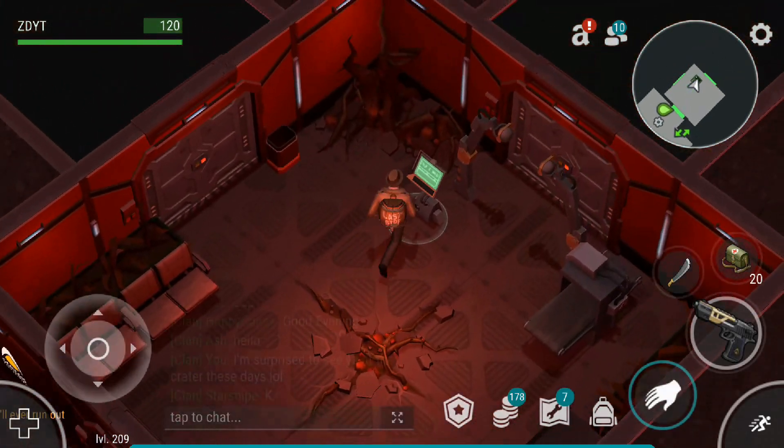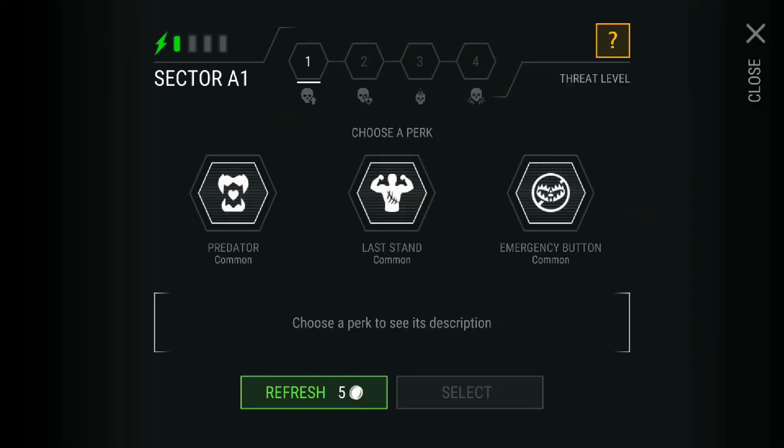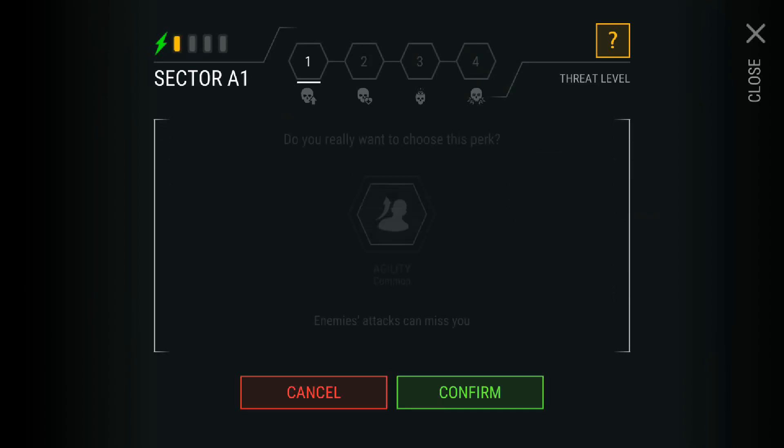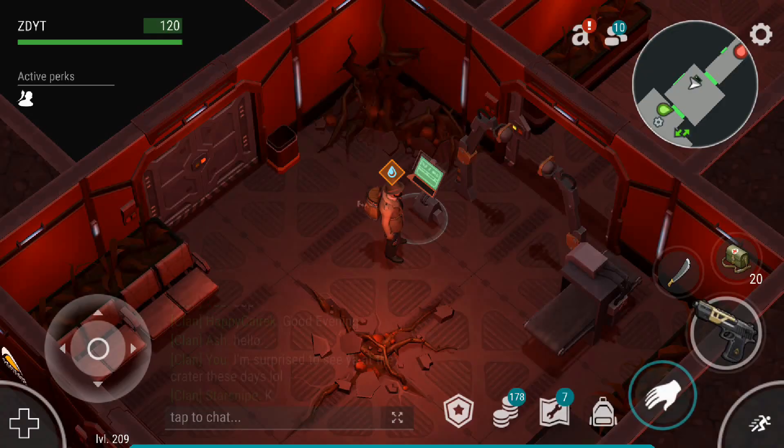Welcome back, everybody. I decided to do hard mode. You might as well. Obviously, the agility perk is going to be picked first — that is an essential, honestly.